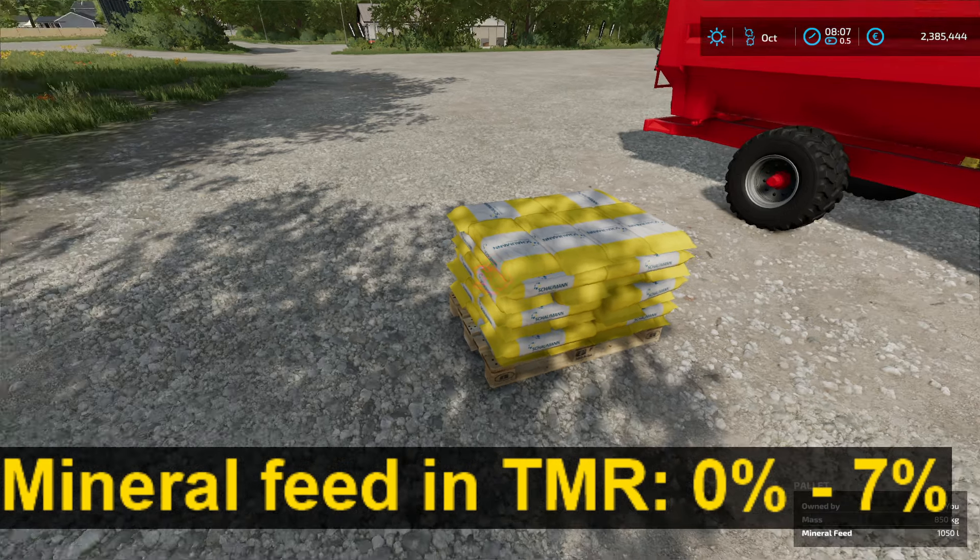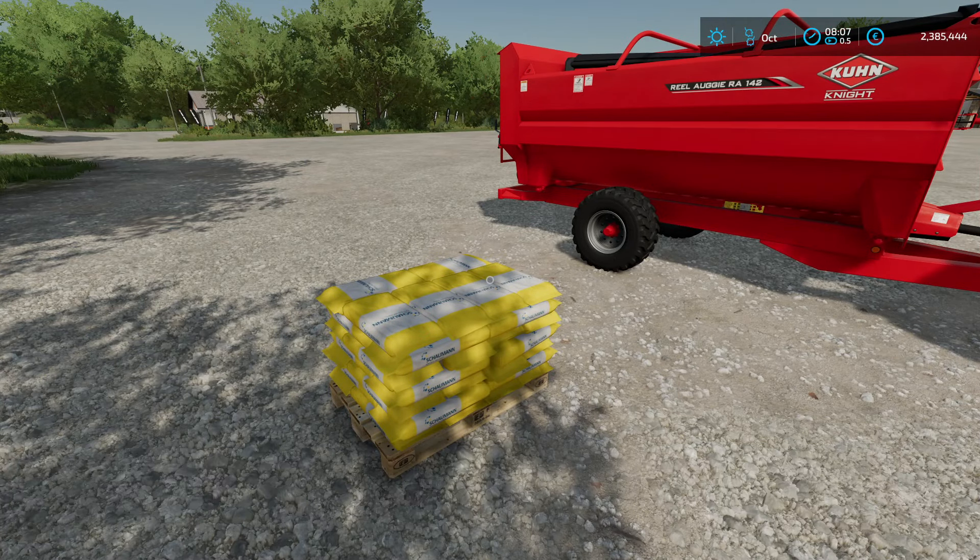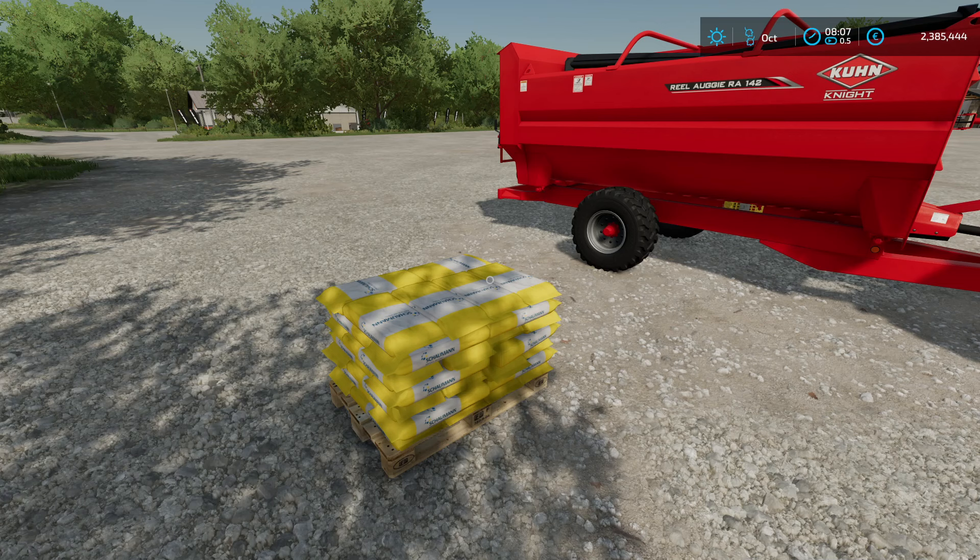If you go over seven percent you have to unload and mix again, which is quite complicated, so be aware not to put too much in. And when you ask yourself whether TMR improves the productivity of your cows in Farm Sim — no, it doesn't. If you have a valid TMR it's always the same quality; there's no premium TMR.